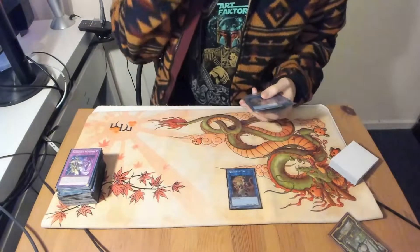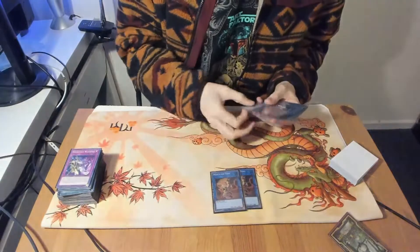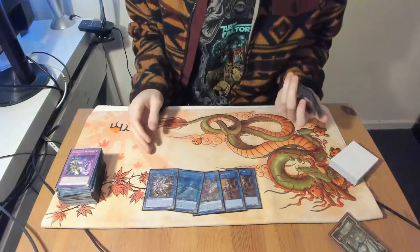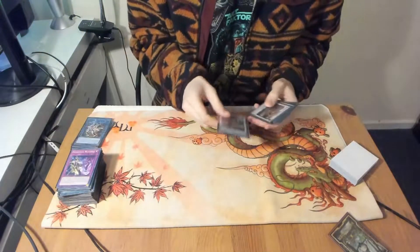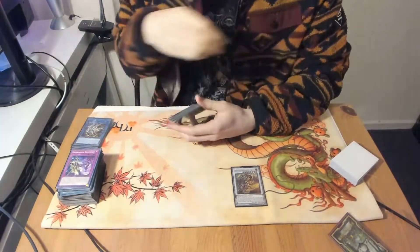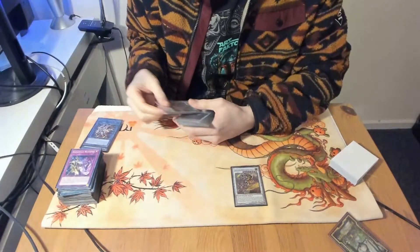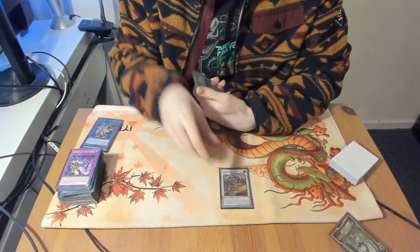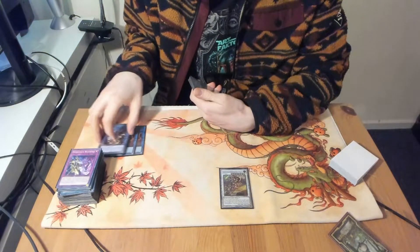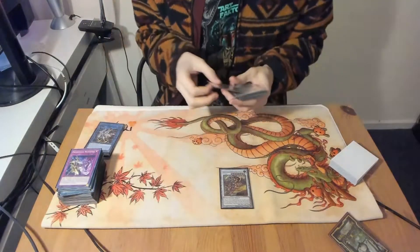For the extra deck — how many cards are in the main, by the way? It's 44 cards. Okay. The Link Package — I think no third Monk needed? No, it never came up. Right now in Sword Soul Tengi you just need two. The format developed in the direction that you don't really have grind games, so two Monks were enough.